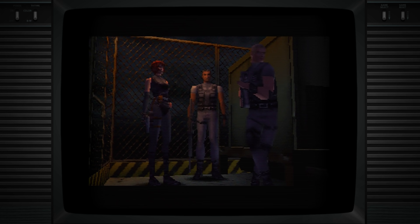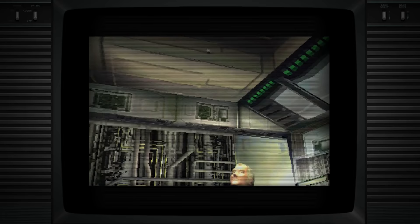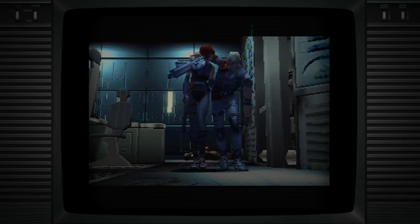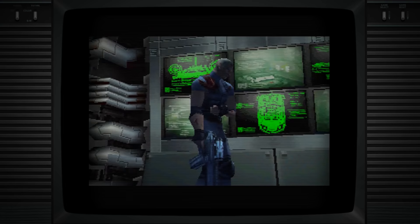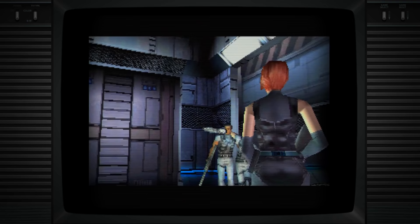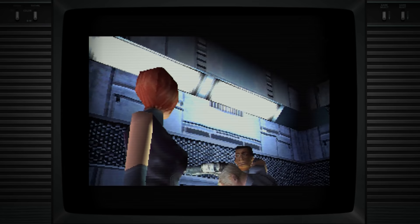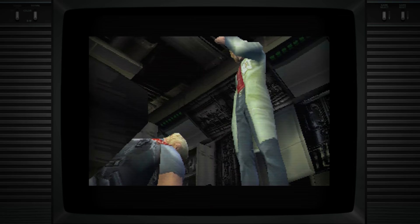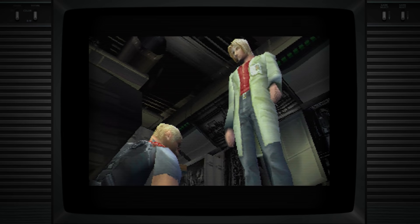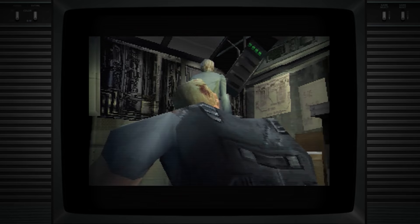Squad leader Gail starts off as a hard-headed jerk you kind of want to see die, becoming a hard-headed jerk you want to save. When I first played this game, I was sure Gail was going to fill the Wesker role — the squad leader who constantly disappears, shows up randomly, and ends up betraying you. Minor spoilers: it turns out Gail just really wants to complete his mission. While the place falls apart around him, he's still going after Dr. Kirk, even when severely wounded. Everyone here is well voice-acted and the writing is really good — in my opinion, the character writing feels better than some of the Resident Evil games.